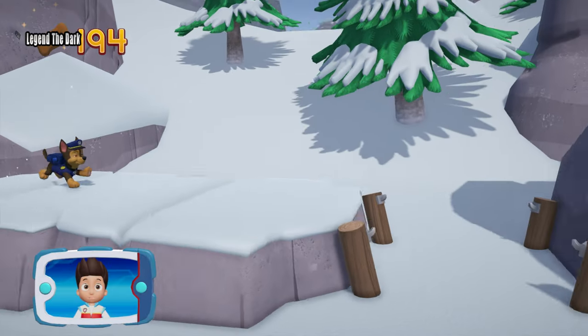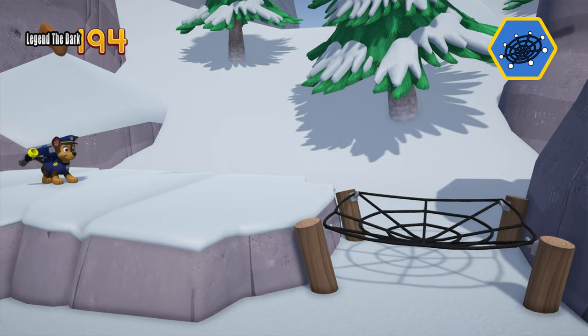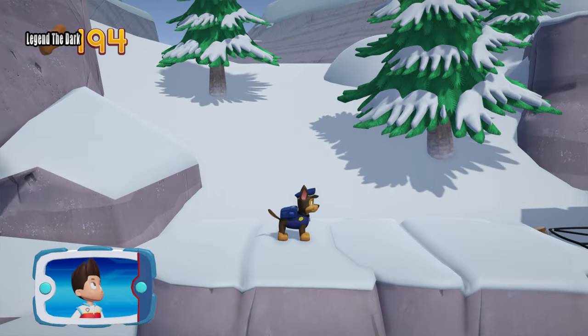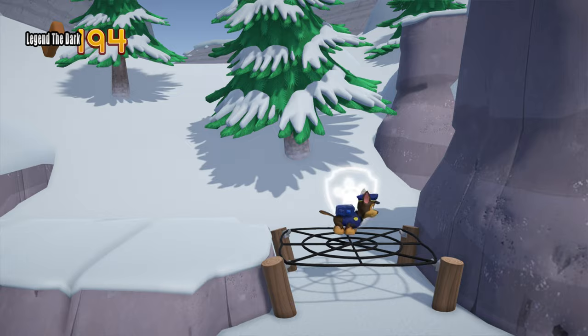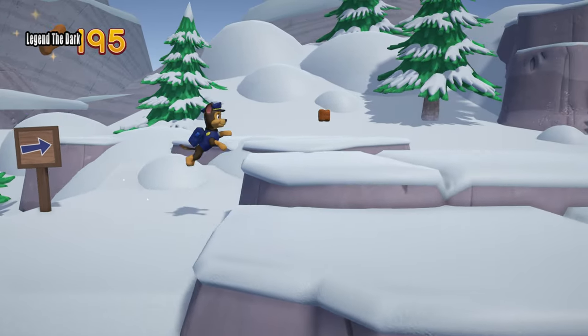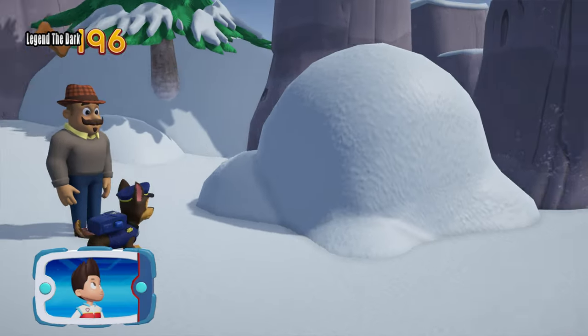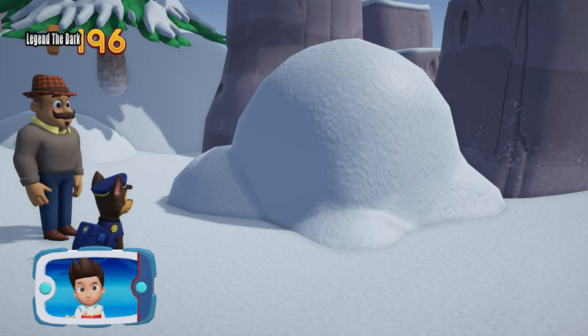Which pup ability should you use? Great job! Perfect! There's Mr. Porter and Alex! Now we need Everest to use her snowcat to clear the snow!